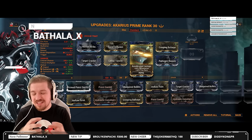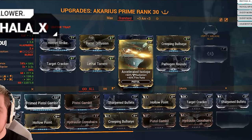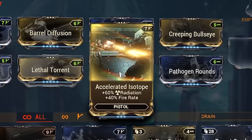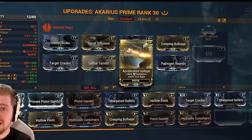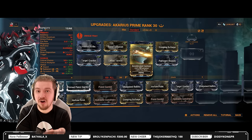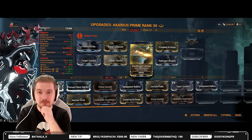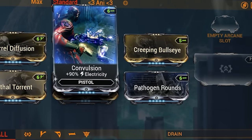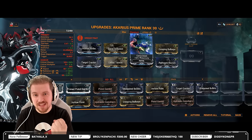As for Accelerated Isotope, this is a newer mod introduced in Warframe with Whispers in the Walls — 60% radiation, 40% fire rate — so in total we're getting 100% fire rate out of our weapon thanks to Lethal Torrent and Accelerated Isotope. The radiation is the big deal here, because essentially you are getting an elemental combo within the same mod, which is absolutely huge. We're also going to be making Corrosive on the weapon with the 90% mods — Pathogen Rounds and Convulsion. We're going for the 90s over the 60s because we're looking for one big damage hit.